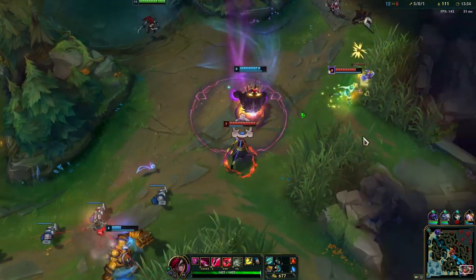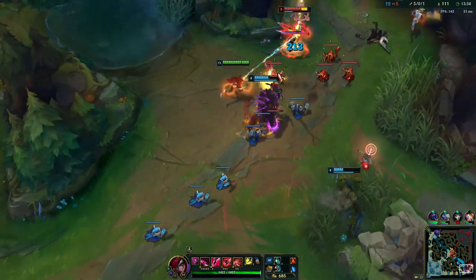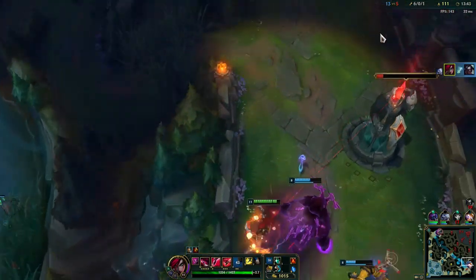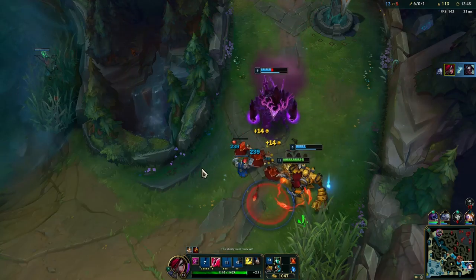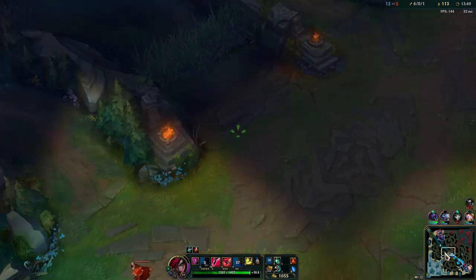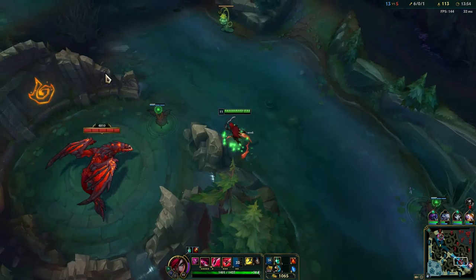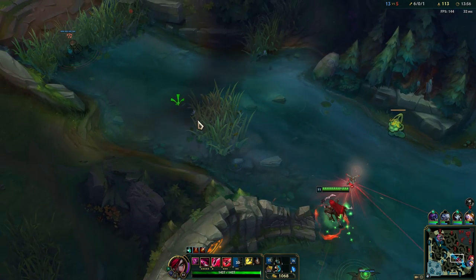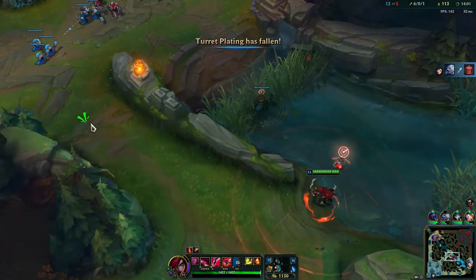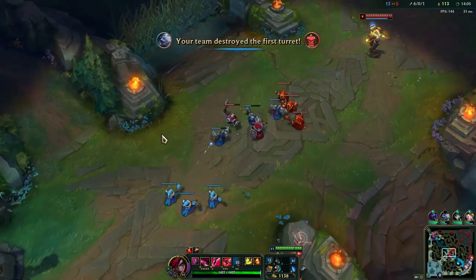Let's get this guy here. He got out, okay — I was hoping for a triple kill there but that's actually pretty good. Normally you have to shove out your wave before you roam because that will mean you lose a lot of experience points and fall behind in levels. But I am so far ahead that it doesn't really matter at this point.